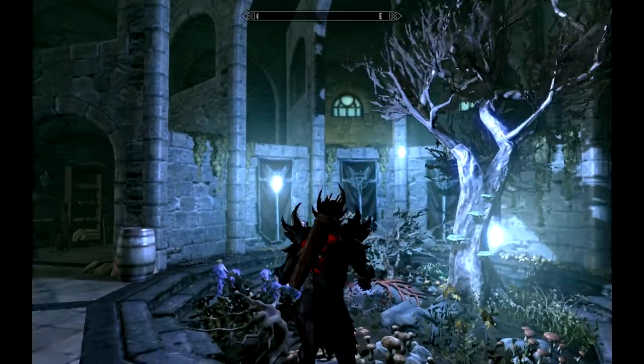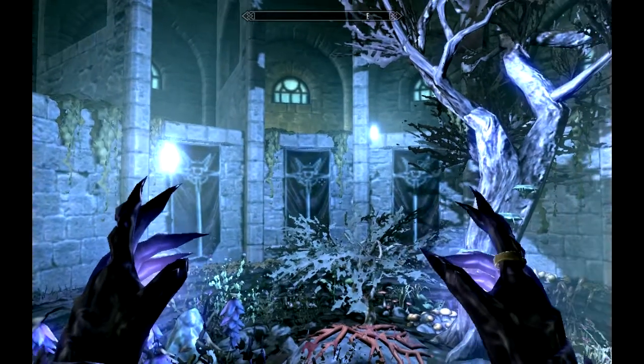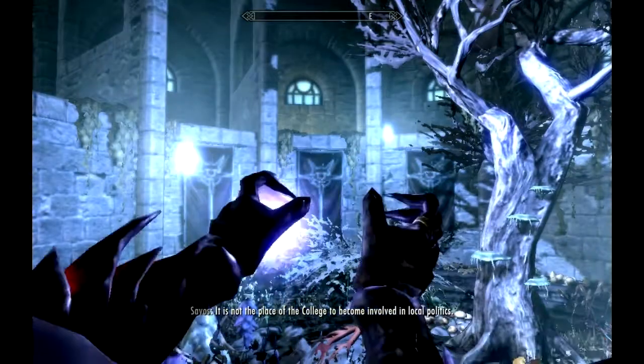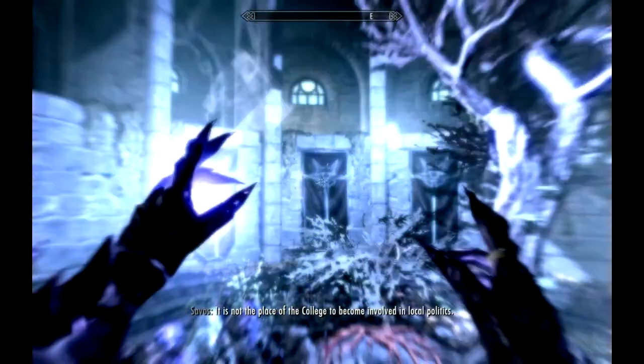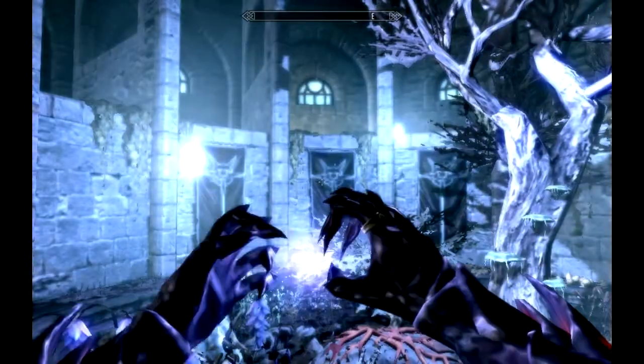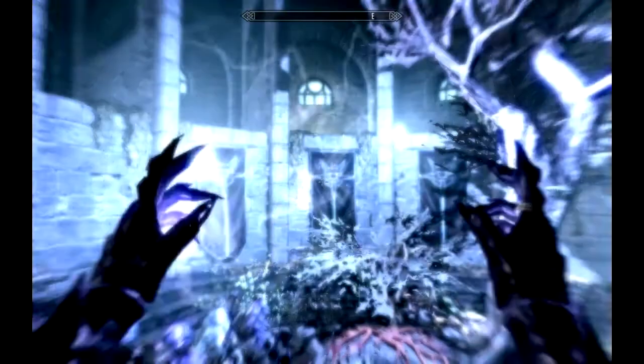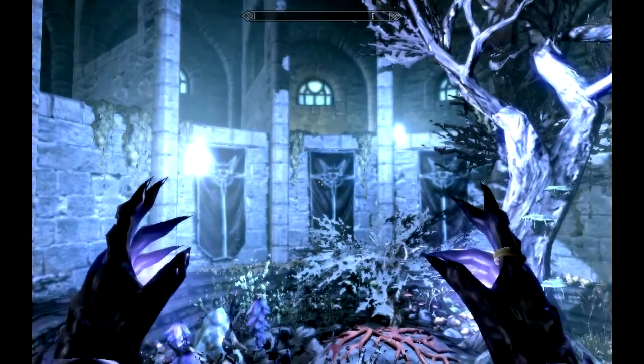Today I'm going to be showing you this tutorial on how to enchant your armor so that destruction spells cost nothing. As you can see, I'm dual casting an expert level spell — this is Thunderbolt — and as you can see it's not taking up any of my magicka at all.